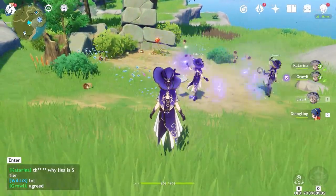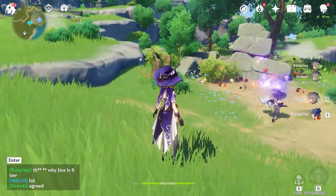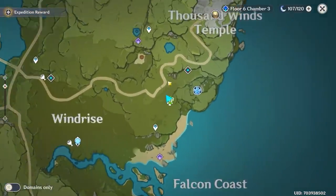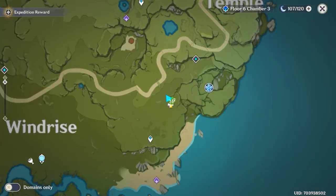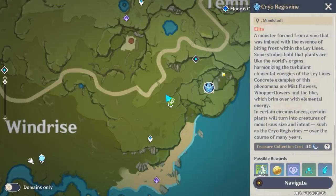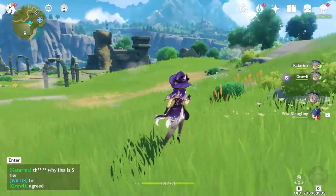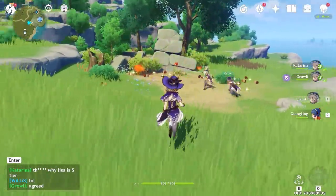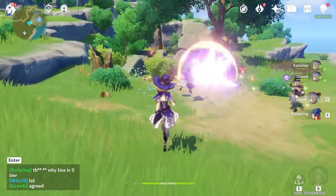Basically, you need Lisa to get this to work. You need to come to this location on the map — it's the Temple of the Wolf — and we are located right next to the Cryo Regisvine. You can sort of see where we are on the map here, right next to the ruins.